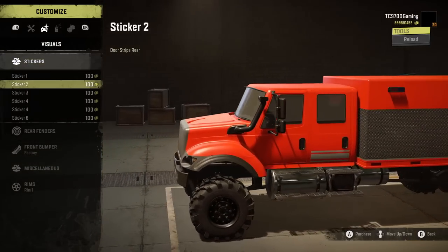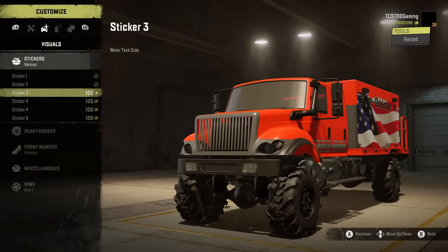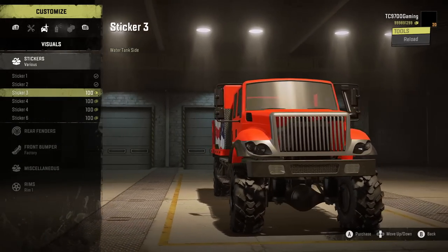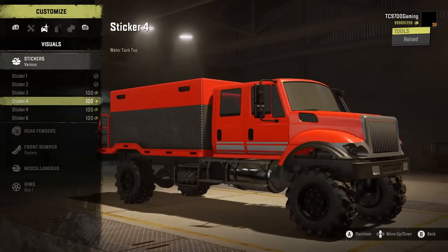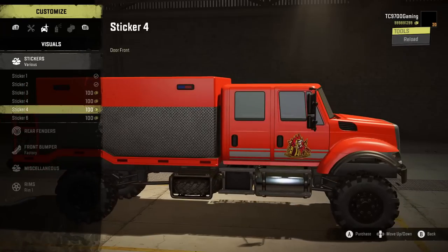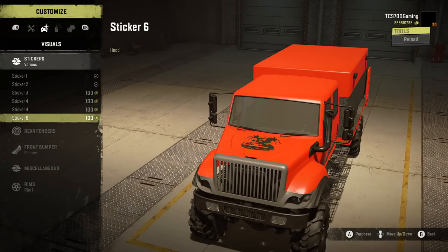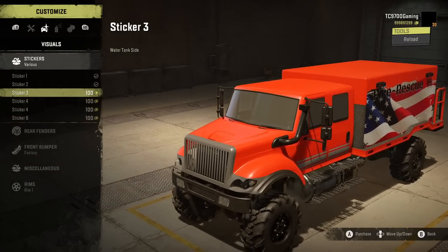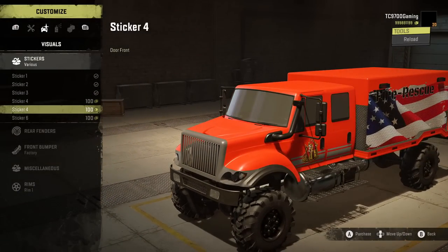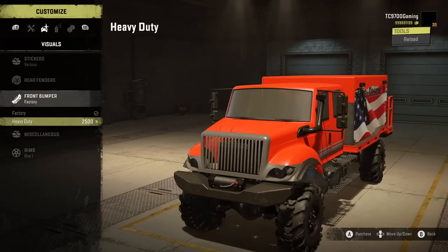Stickers-wise, you can do fire truck door stripes, and you can also do a whole fire rescue design on the side of the water tank — that's wild. There's one that goes on top and a couple of fire department-specific stickers for the doors. We will do the fire rescue design on the side of the tank. The door sticker is all right but I'm not the biggest fan. It's all up to you on which application you want to go with.